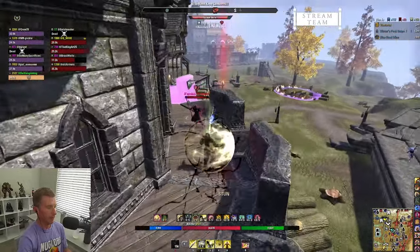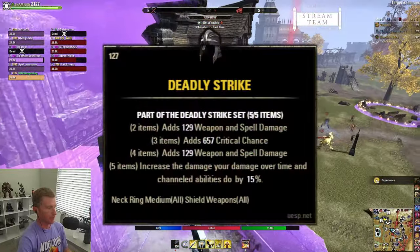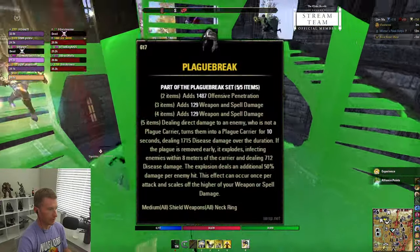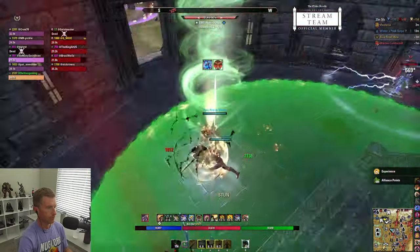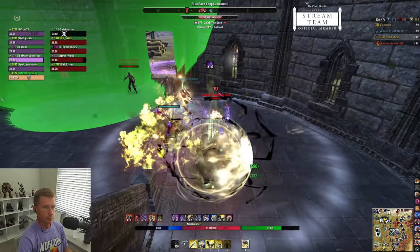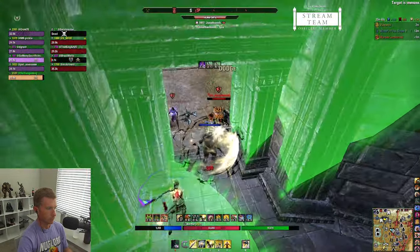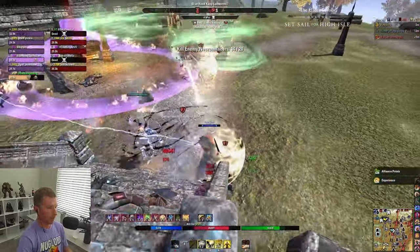If you don't have Magma Incarnate, Baron Thirst is another one-piece item that does the same thing. If you don't have Orders Wrath, go with another DPS set — Deadly Strikes is really good for Templars whether stamina or magic, Plaguebreak is another good all-around alternative, and New Moon Acolyte is a great craftable option giving you a ton of weapon damage. Spriggan's is a great penetration set for no-proc, no-CP environments.